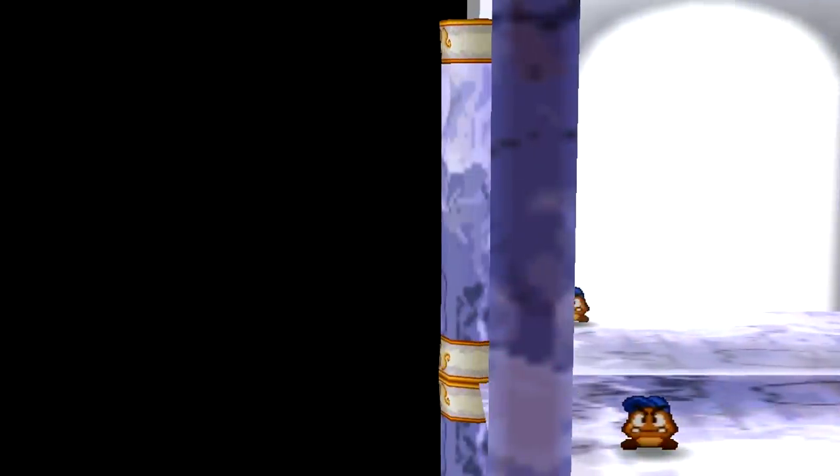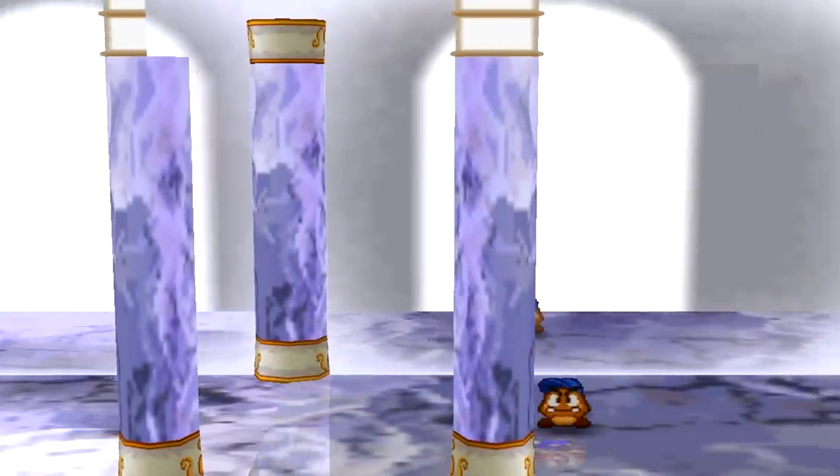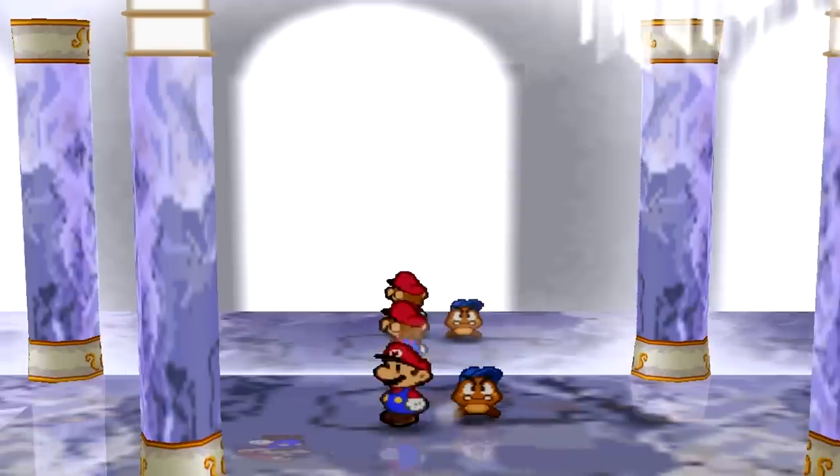Next appears to be an early version of Crystal Palace where the reflections get even crazier — three Marios can be seen at once. You can even walk into the mirror, making it hard to keep track of which one is the real Mario. There's even a fourth Mario seen stuck inside the floor — this all seems like someone's bad dream.